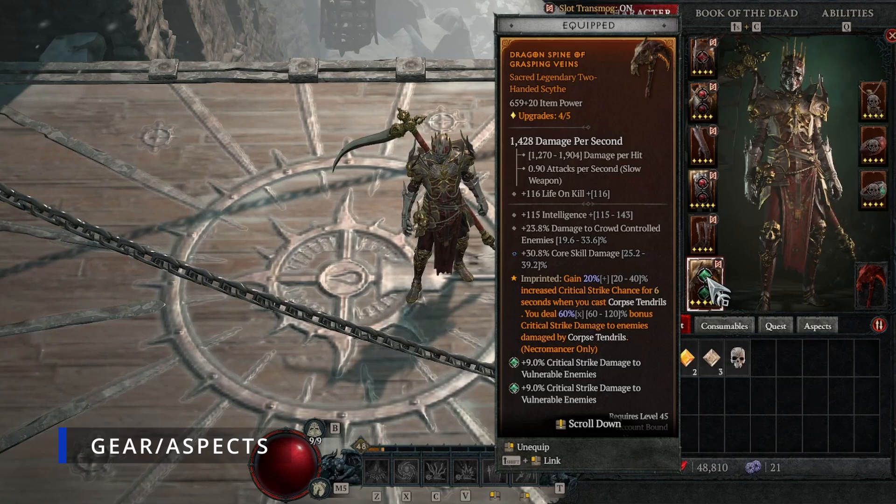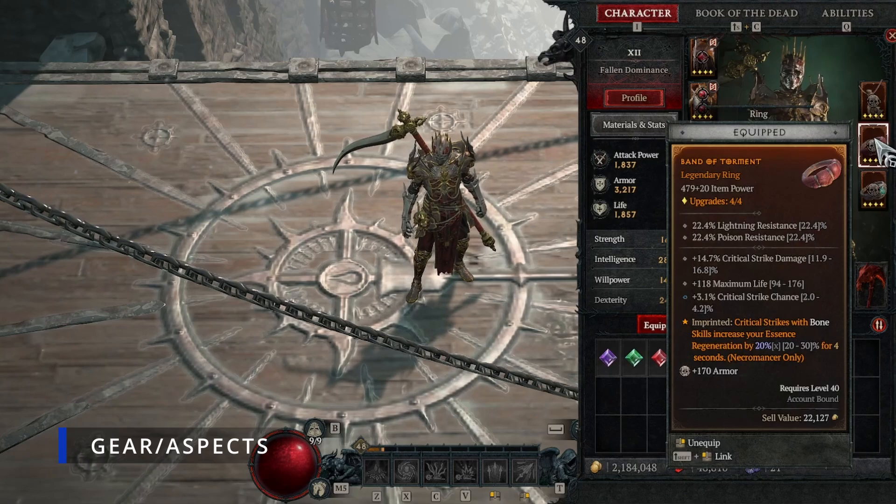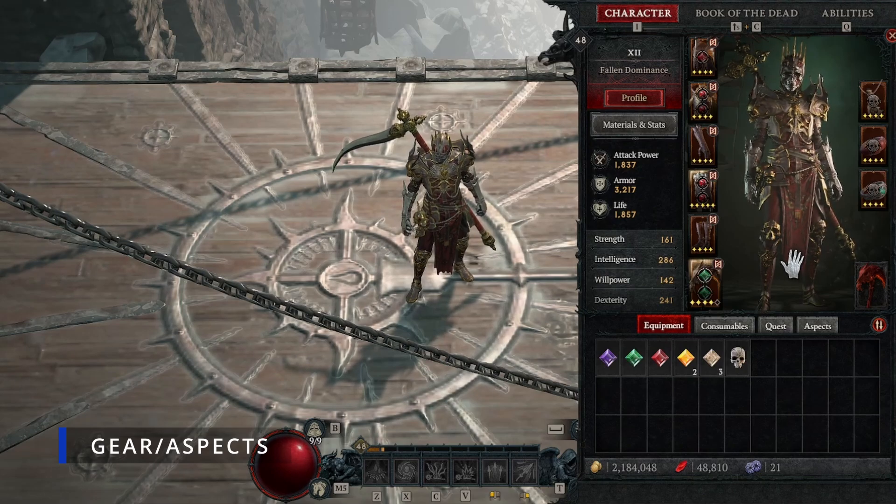The Aspect of Grasping Veins boosts your crit chance while Corpse Tendrils is active and also gives you more crit damage, so it's really important for overall damage. For the necklace, this is the other aspect you definitely want - once you hit level 25 you can start getting aspects. This aspect makes Bone Spear's primary attack make enemies Vulnerable, and bone shards from Bone Spear deal 88% bonus damage to Vulnerable enemies, which makes Bone Spear a lot stronger. On rings, look for aspects that help with energy, plus crit strike, crit damage, and vulnerable damage.